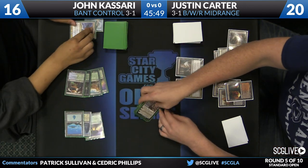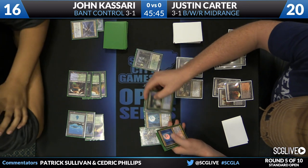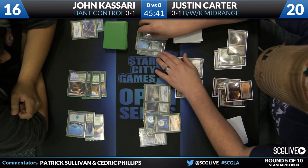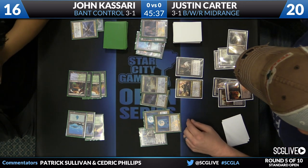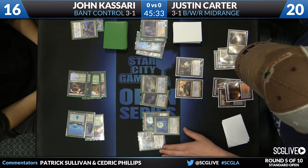Here's the hand. Elspeth is probably the best card for John. There's a D-Sphere, a couple of lands, a Verdict — two D-Spheres, two Verdicts, and just a bunch of lands. Some nice foils at that. But you can see it's hard for Justin to create any sort of forward progress here.